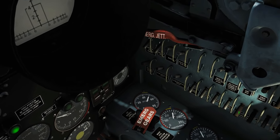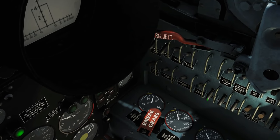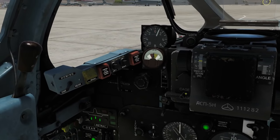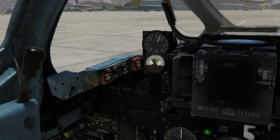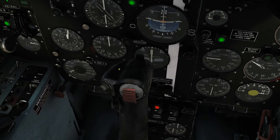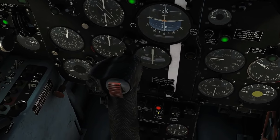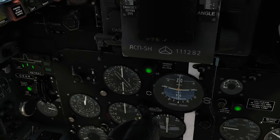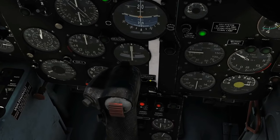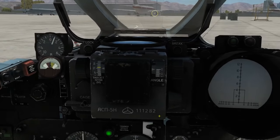Let's follow the manual's procedure for getting the cannons working. First, we need our cannons turned on over on the right panel — left and right cannon. We also need our sighting on: sight heat on and sight electrics on. Next, we arm the cannons by pressing and holding the left and right arming switches until the corresponding light comes on. The left cannon is now armed. The ammo counter shows 70 rounds.